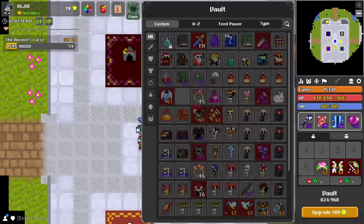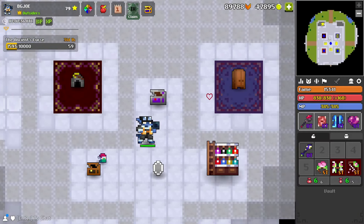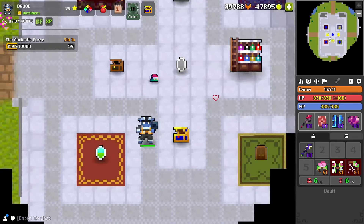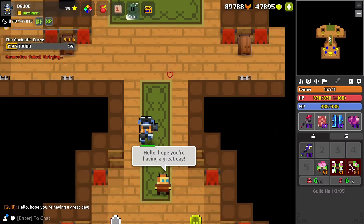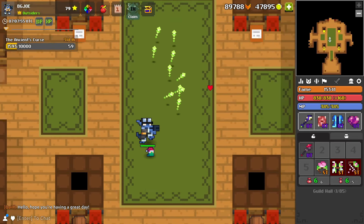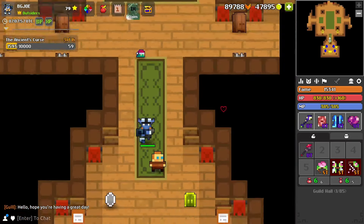This gets even crazier: when I equip a different staff, like this Tezka Kudos Tail for example, I now have the usual projectiles for the tail. If I change maps to the guild hall, the tail will have the updated projectiles but the staff will have the usual green projectiles that it normally has.